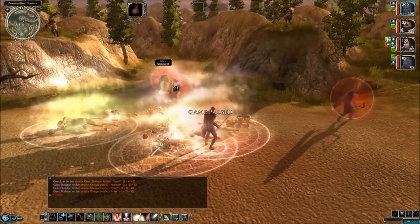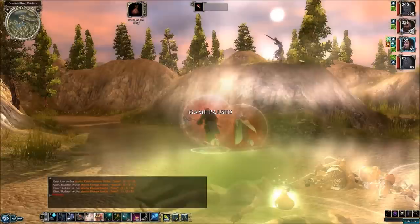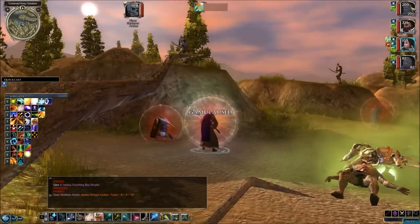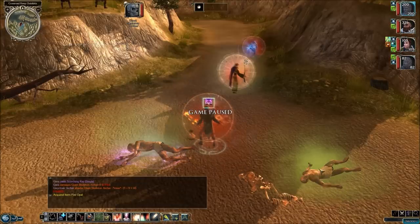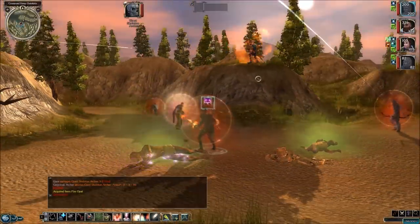Don't you just love Sunburst? Now all we have are these skeletons up on these little cerritos — in case you don't know Spanish, that means little hills. We got a gem, a fire opal — anything else? That's all we got from that Shadow Priest?